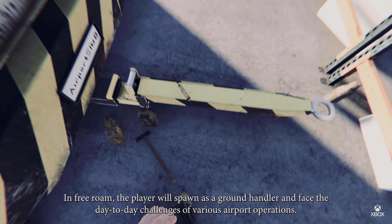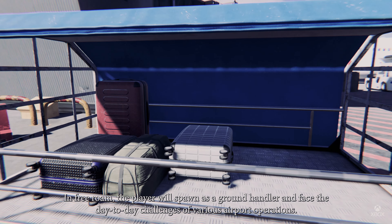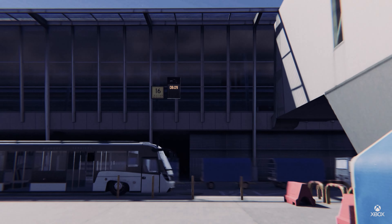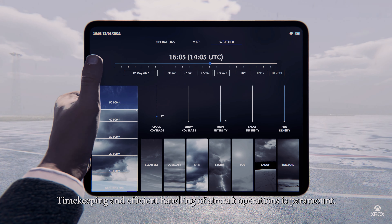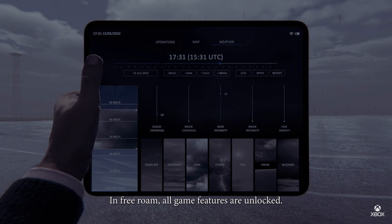In free roam, the player will spawn as a ground handler and face the day-to-day challenges of various airport operations. Timekeeping and efficient handling of aircraft operations is paramount. In free roam, all game features are unlocked.